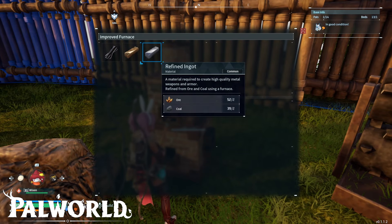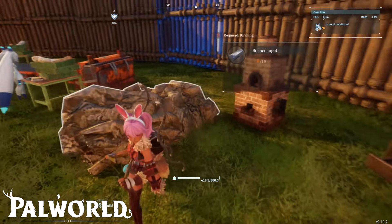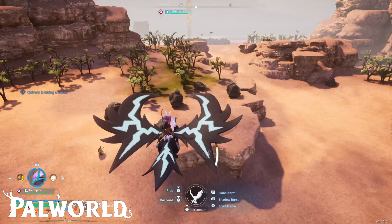So first of all, probably you've seen you need a lot of coal to do refined ingots. And with the refined ingots you're going to craft a lot of things at your base, like assembly lines for spheres for example.